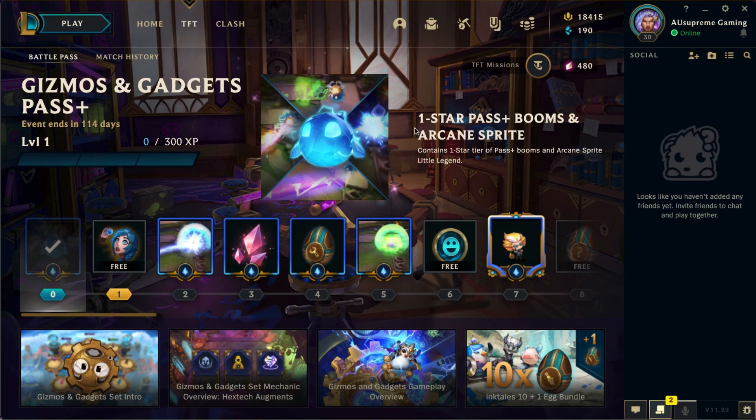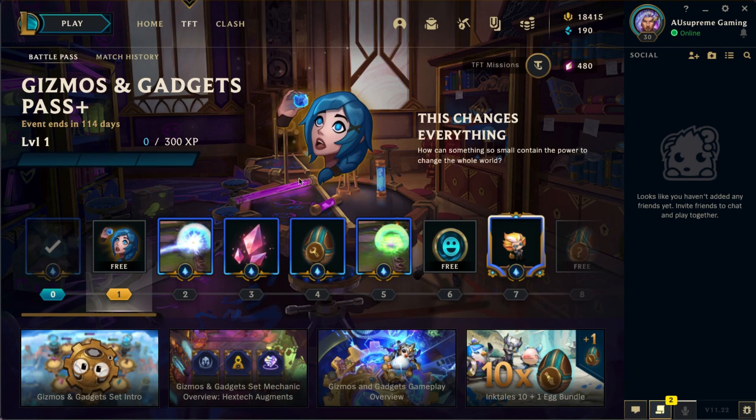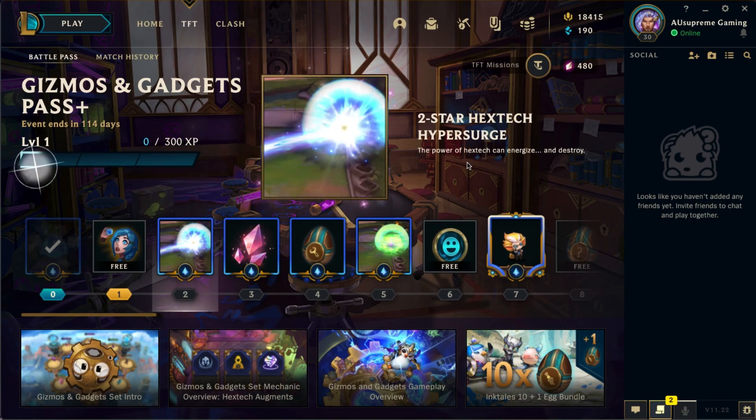This is the Gizmos and Gadgets pass. The first thing you get once you buy the pass is an Arcane spray. There is lots of stuff in this pass so I'm really excited. Next we have a remote icon called 'This Is Changing Everything,' showing Jinx holding what seems to be a crystal.